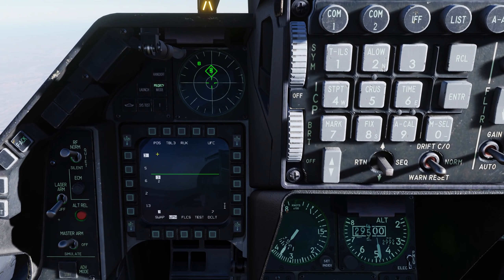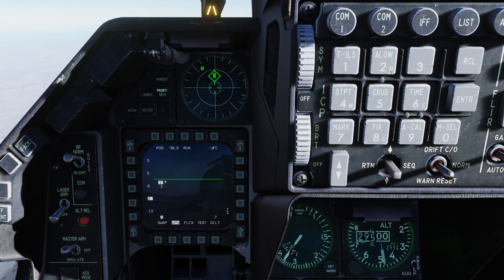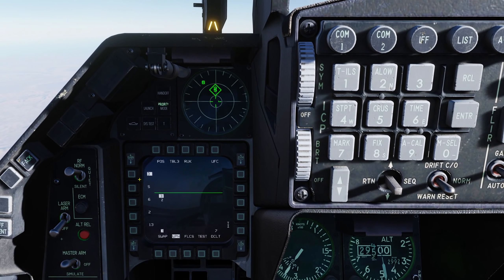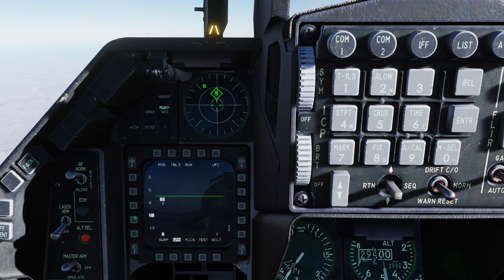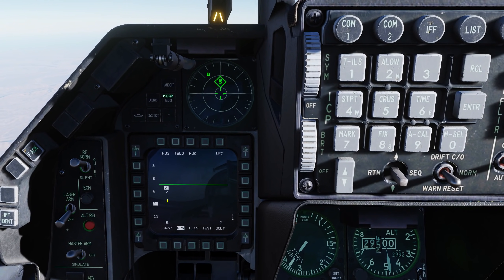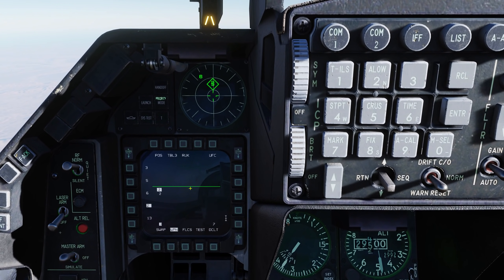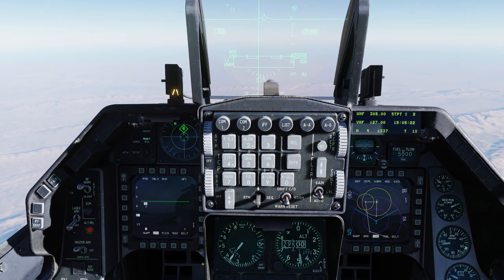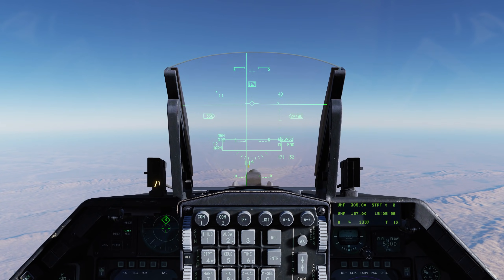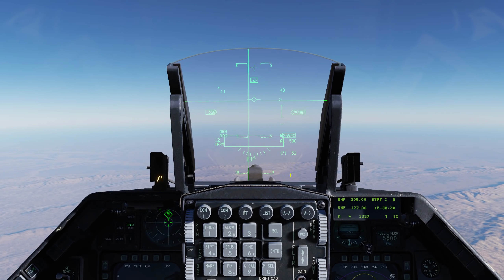We have Steer Point 2 selected. On the table I'm going to select Table 2. The top number here is the radar type that we selected — in this case, 3, SEARCH, 6, 2 — and the bottom number is the steer point we have selected, in this case Steer Point 2. We have RUK, or range unknown, sub-mode selected. Up on the HUD, we have a box with a dot indicating the steer point location. The bearing is 171 degrees at a range of 32 miles.